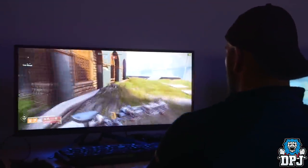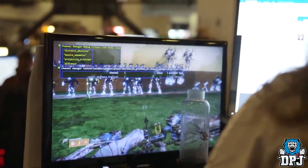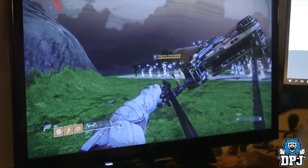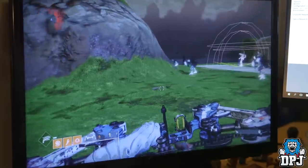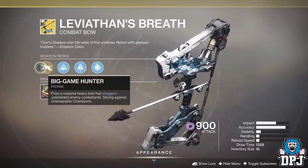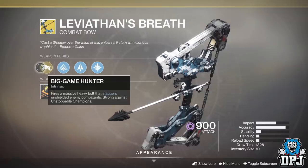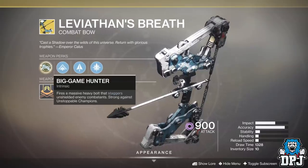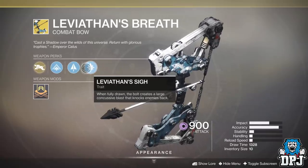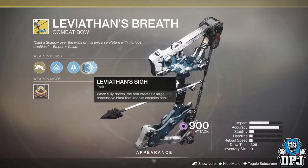The Leviathan's Breath is a heavy bow which we have seen minor footage on, mainly from the via dark we got way before Shadowkeep was released, but it was a work in progress exotic at that stage. We can see it within our collections now. Its intrinsic is called Big Game Hunter — fires a massive heavy bolt that staggers unshielded enemy combatants, strong against unstoppable champions. It has chainball string, fibreglass arrow shaft, and Leviathan Sigh. When fully drawn the bolt creates a large concussive blast that knocks enemies back. Sounds quite cool.